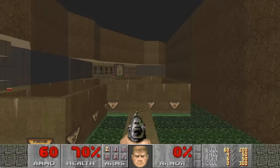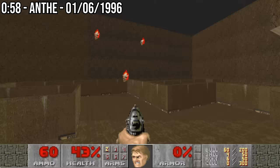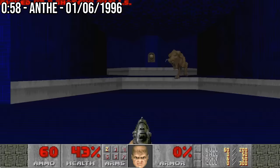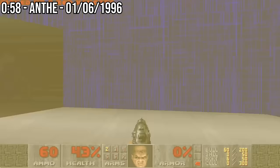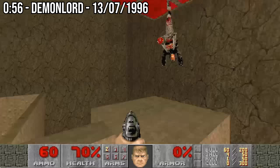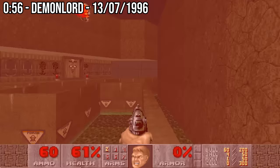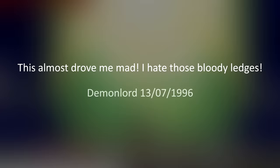Ignoring monsters meant that runners could skip getting the rocket launcher at the beginning of the stage, saving a lot of time. On the 1st of June 1996, Anthe took the record below one minute for the first time, with a run of 58 seconds. Without any weapons, he needed to spend a slight amount of time avoiding demons in the blue room, but overall it was actually much faster than trying to kill them. Two weeks later, Demon Lord would achieve a run of 56 seconds. Throughout this entire progression, we've seen some pretty major strategy developments, but those tiny walkways were a huge sticking point. Runners were still very uncomfortable and timid when traversing those dangerous sections. In the attached text file for his run of 56 seconds, Demon Lord simply stated: 'This almost drove me mad. I hate those bloody ledges.'